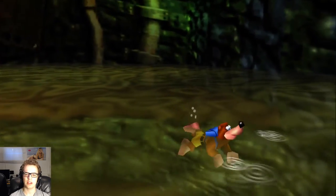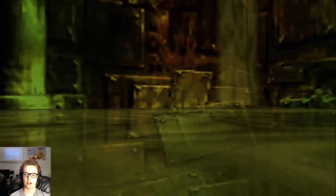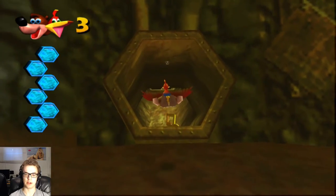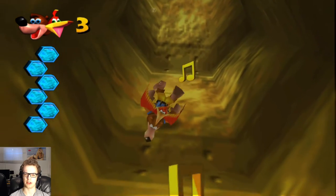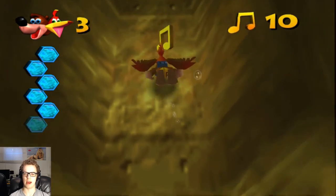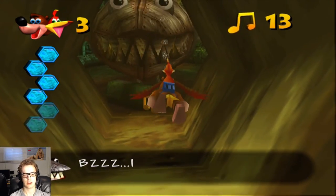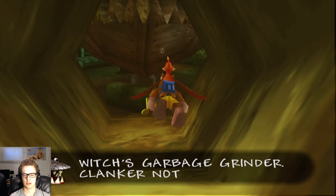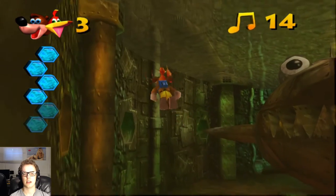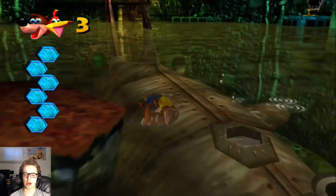I think that's everything in this area. Let me take a quick look around. Down through the pipe we go. Let's make freeing Clanker our first order of business. Down we go — time to save Clanker. You might be wondering how we're going to do that. Look over there — there's a massive hole. But you might be wondering, Comet Shredder, you're going to run out of air and drown. Not to worry.